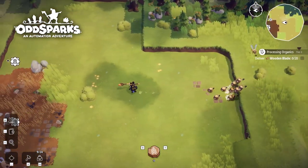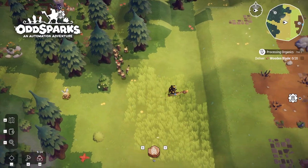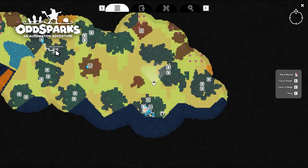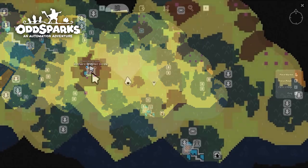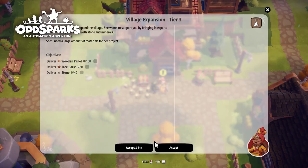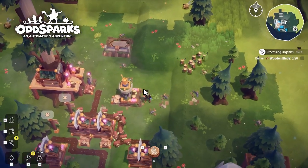Navigating a new world can be a daunting experience for anyone. Fortunately, in OddSparks you can use the minimap. It can indicate markers that show you some of the more impactful locations required for your playthrough, such as quest objectives or shrine markers, which are used to show you where you can build the different types of sparks.